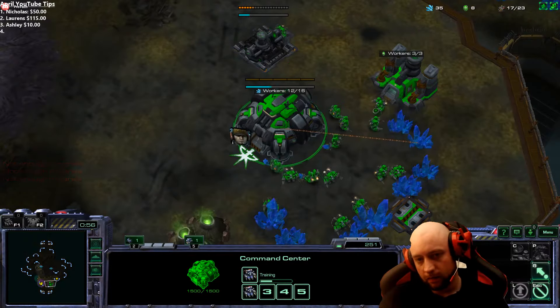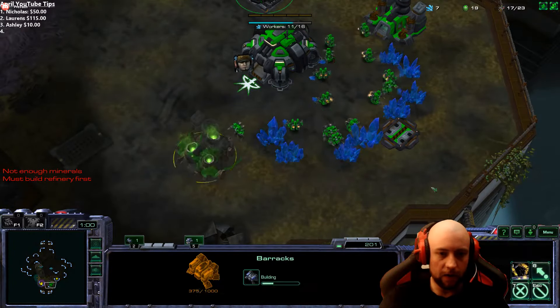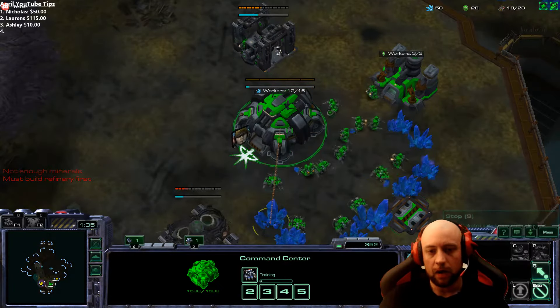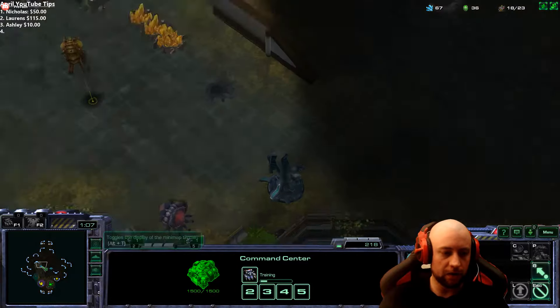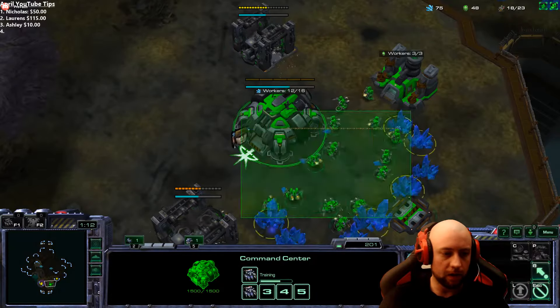It's Zerg random, and when you think about it this way — from a random perspective, you have a 33% chance to spawn a certain race. So, 33% chance to spawn Zerg, 33% chance to spawn Terran, or 33% chance to spawn Protoss.